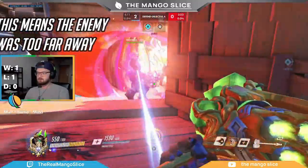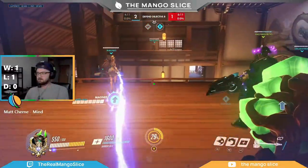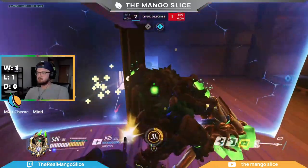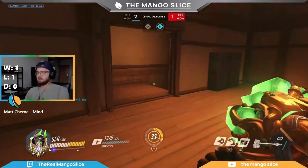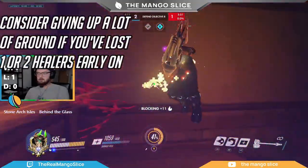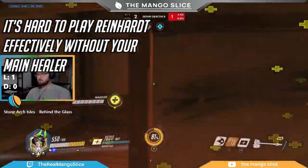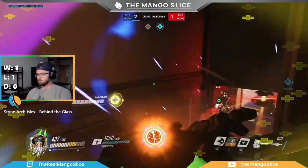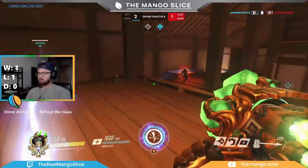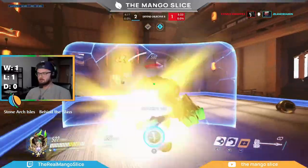Oftentimes this doesn't happen right away, and you'll need to go through a cycle with your short-range poking. If your team isn't able to get enough damage through and your shield resources are running low, you'll need to give up your ground momentarily to allow your shield and health to recover — usually ducking behind the corner of whichever choke point you're pushing through. If you've lost one or both of your healers, you'll need to consider giving up a lot of space and going for a hard reset, because pushing with Reinhardt is very likely to fail without healers. You'll need to figure out when you have enough resources to push, how far, and when it's time to shield up. The more you practice, the more in tune you'll get with this ebb and flow.